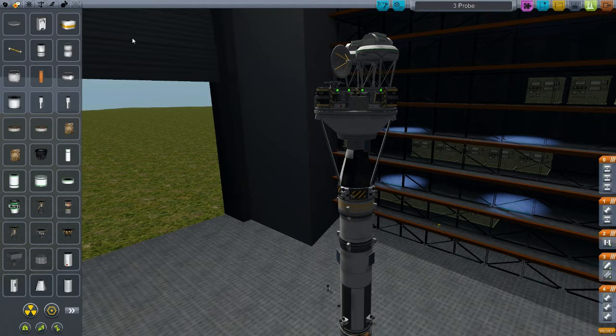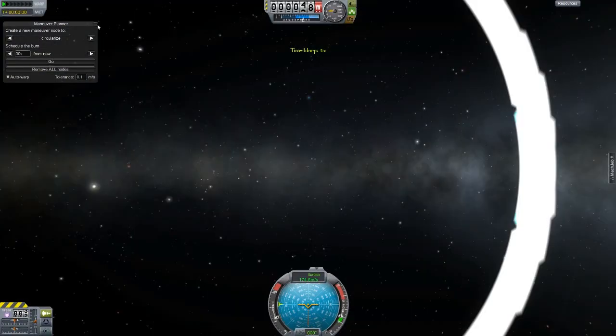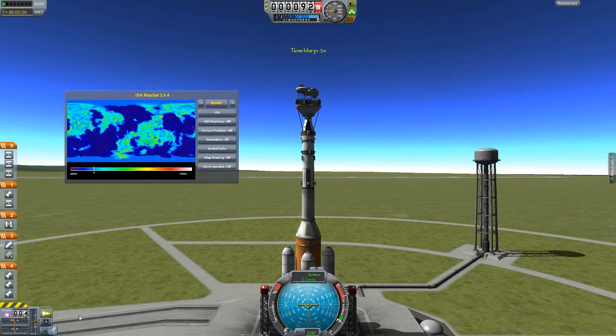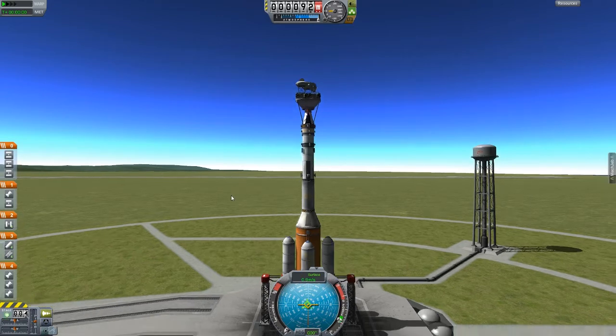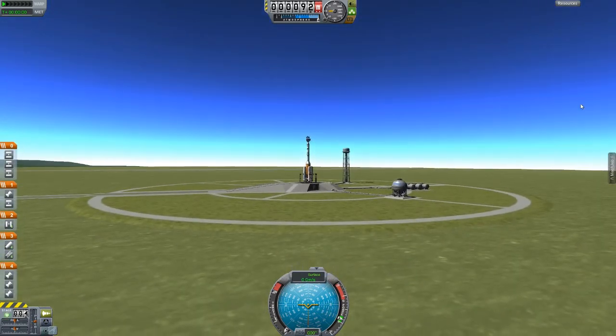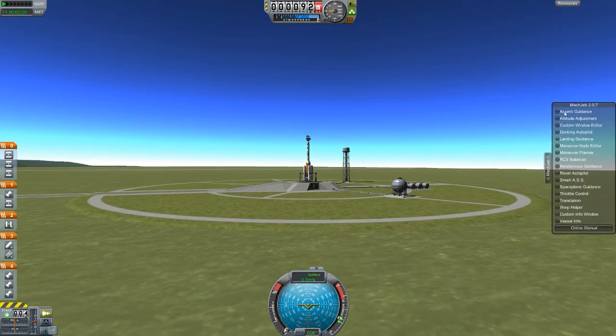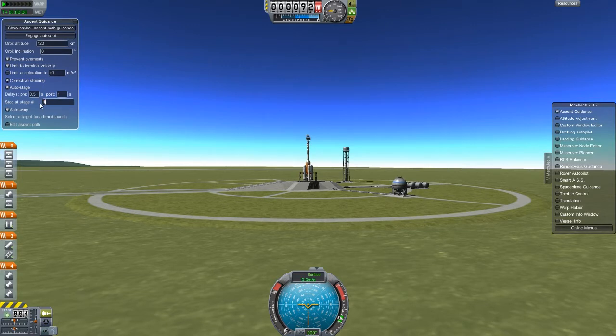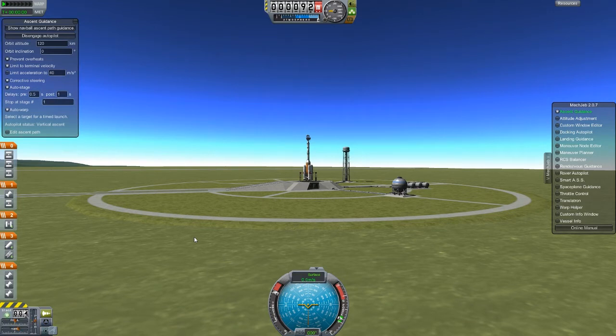Let's get out to the launch pad. One thing I've learned launching these ISA satellites is that it is extremely important to turn the map data off before you launch the satellite, because it uses up quite a lot of CPU resources and it's a lot better to just leave that off. I'm going to go ahead and turn on ascent guidance — 120 looks good, we'll stop at stage 1. Engage the autopilot. I'm just checking my staging — everything looks good. Let's go.